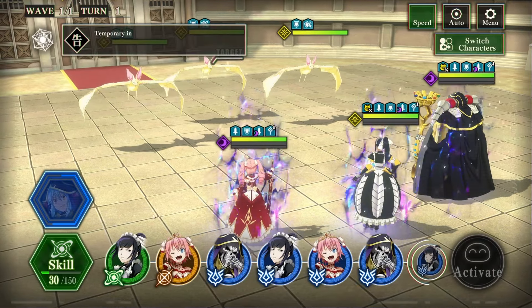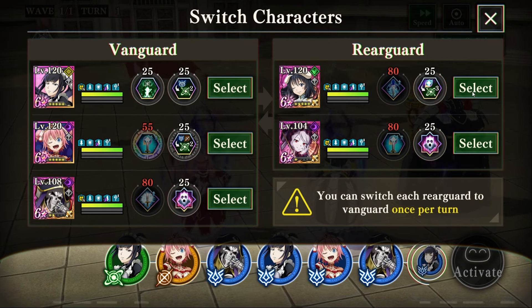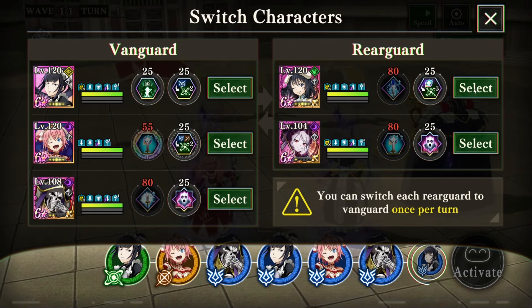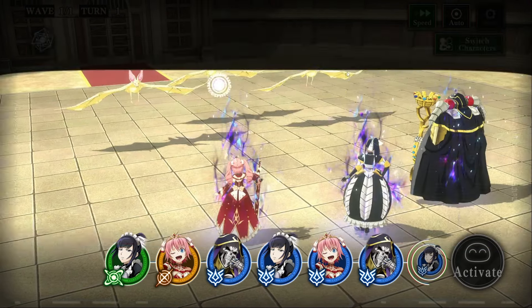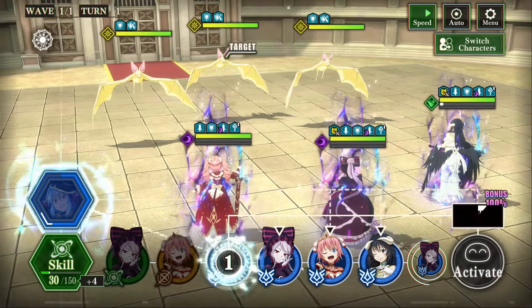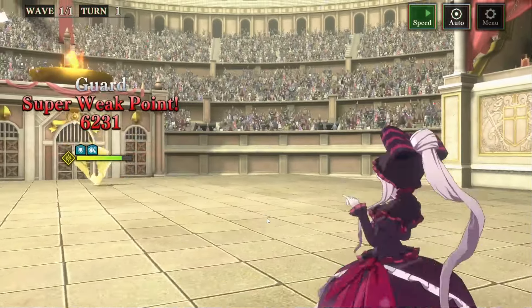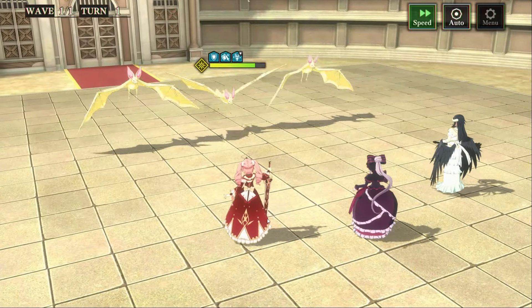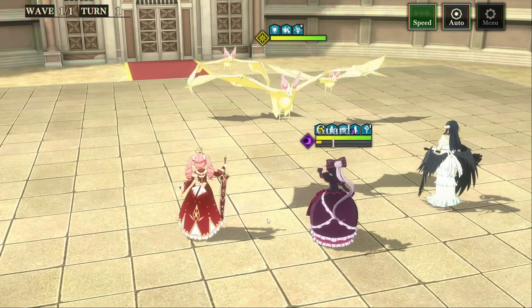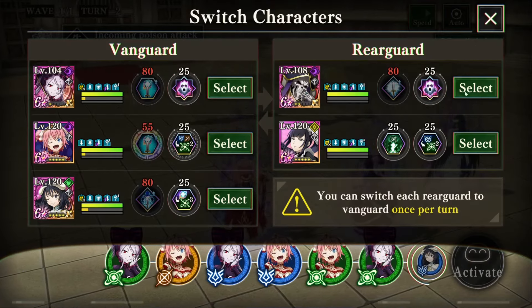We're going to speed this one up because we're going past a few turns, and there are two more teams after this. Turn one, we're just going to send the four blues and pray we get mostly greens on turn two. We're wanting to full AoE here, so we're not looking to kill any of the bats — though you certainly can, because by the time we hit the nuke turn we do more than enough damage. Good — we got mostly greens.